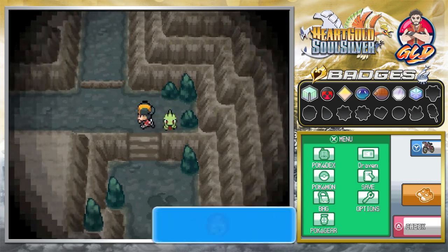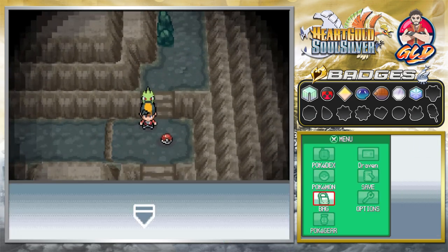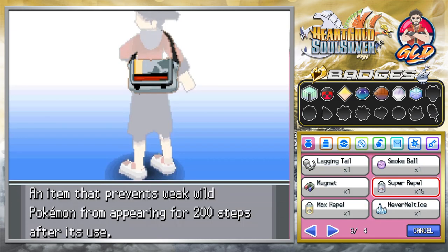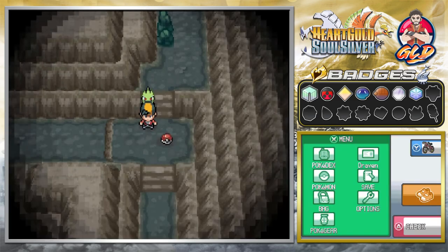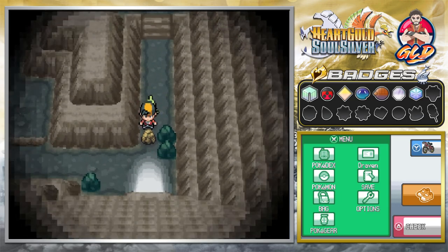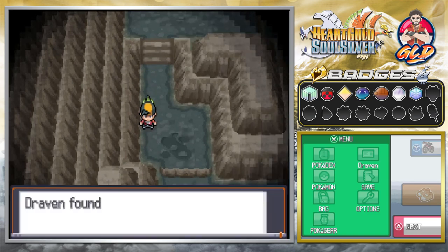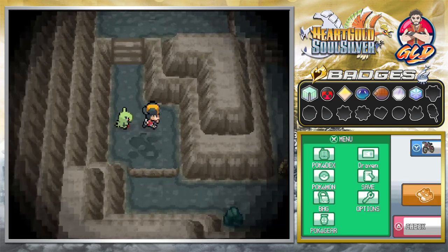Let's go around these and see what else we can find. We're going to try to retrieve every single item in here. We found a Full Heal — you can still buy those — and another item that needs Rock Smash to reach. We also found a Dire Hit.